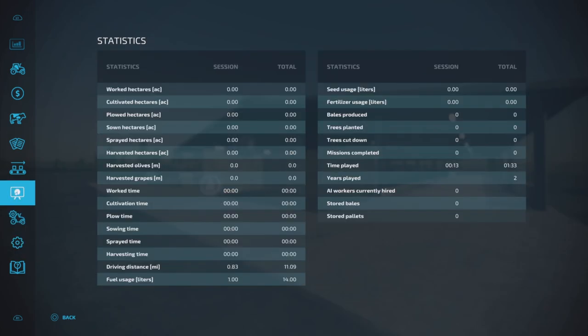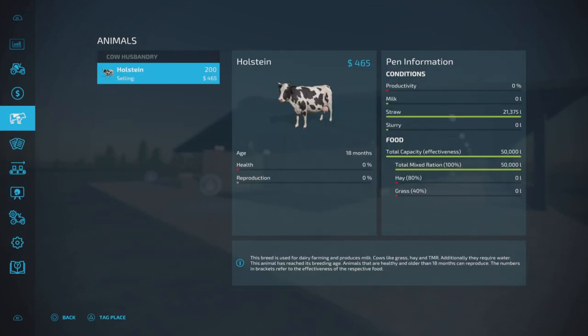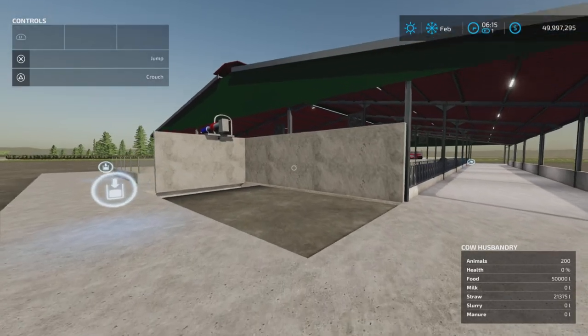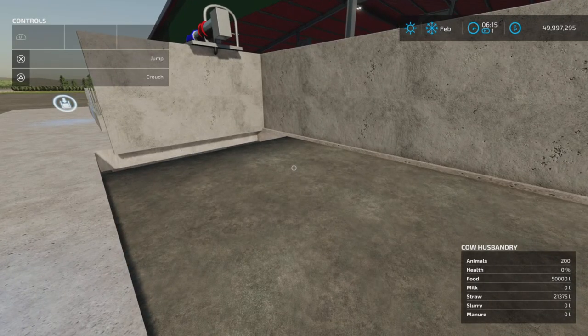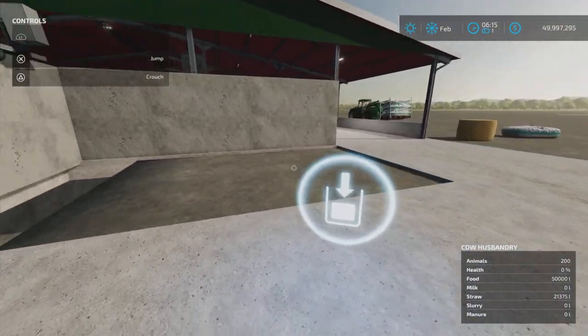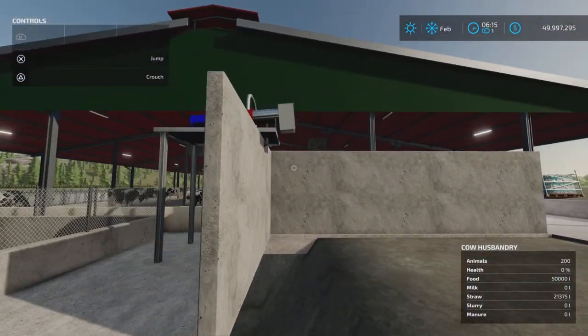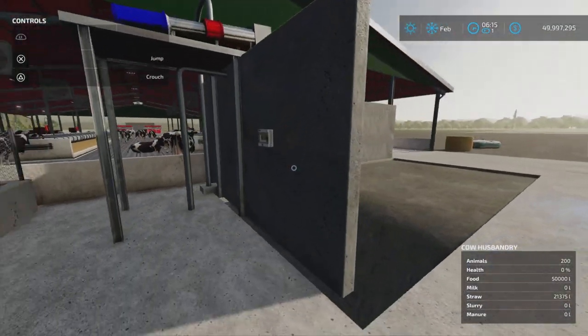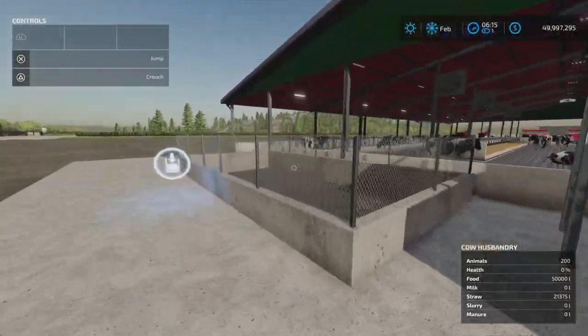Let's have a look at our animals in our cow husbandry. Straw capacity is an odd number — 21,375 liters — and 50,000 liters of food, which I'm having my doubts whether it's going to last the month or not. I have just finished filling it. This looks like a manure pile area to me, but we will see — what this actually is, is slurry here.